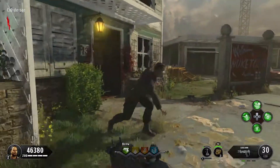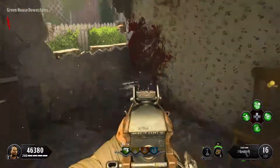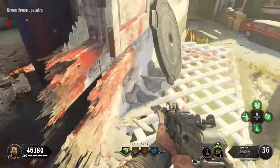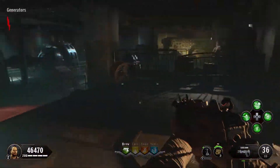Once you get that, the next part is going to be in this corner here below the stairs. The second spawn location is going to be right there, and the other part is going to be located right up here in this location. That's going to be the second part of the teleporter piece.